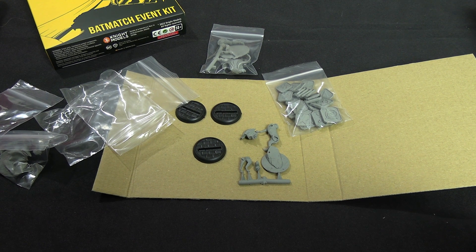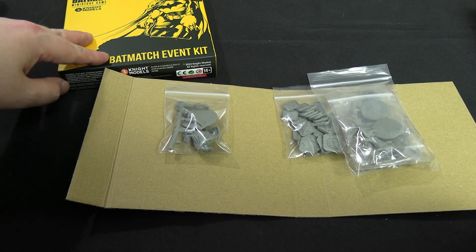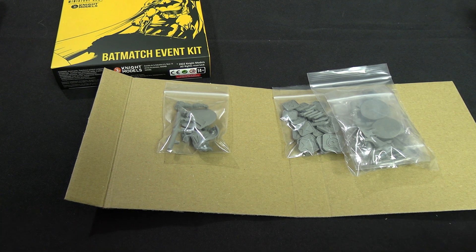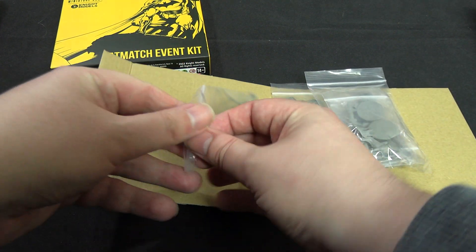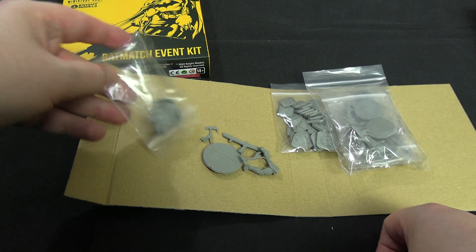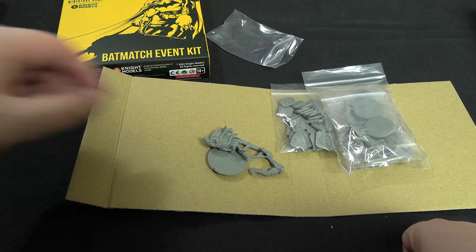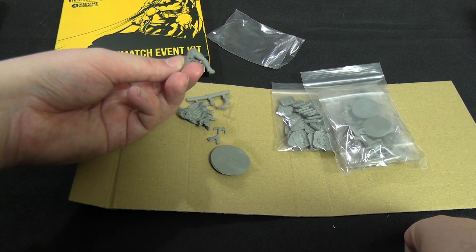Last but not least, the grand prize: Batman (Viking). It's Batman as a Viking, and he's been in the app for a while - still not painted though. He's one of the cheaper Batmans at only 100 rep, with 8 willpower and 9 endurance before upgrades. He seems really good - honestly a little too good for his rep cost. Maybe that's the benefit of being good enough to win a tournament, or just buying the kit.